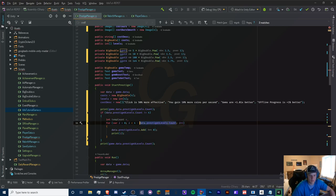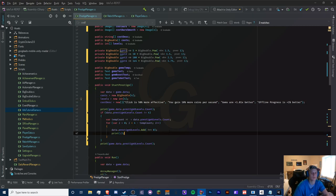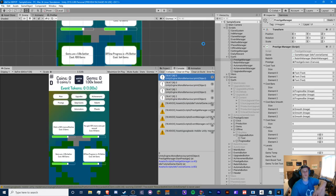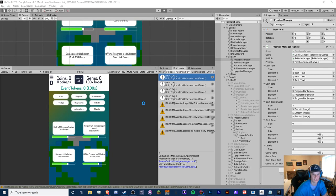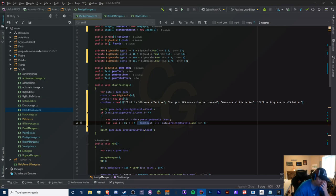The fix is to make a temporary variable and set it equal to data.prestigeULevels.Count before the loop, then use that in the loop condition so it doesn't change. Lesson learned for for-loops: variables referenced in the condition do change dynamically if they're based on external state. Now it should print four. Let's verify — yes, cool, so we know that works.